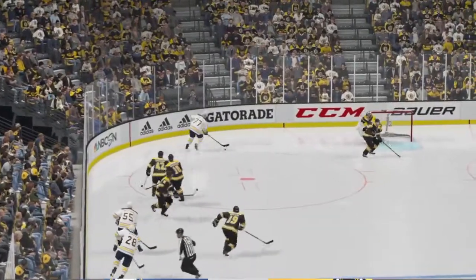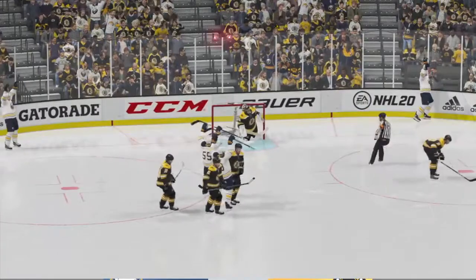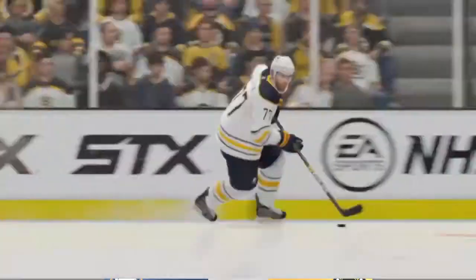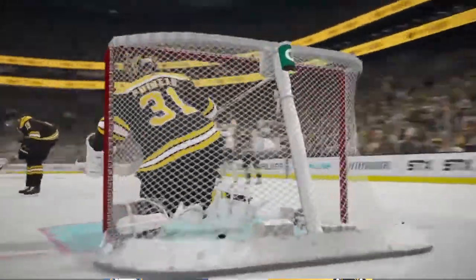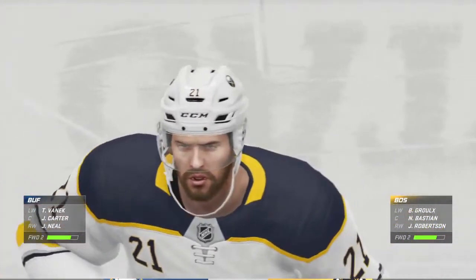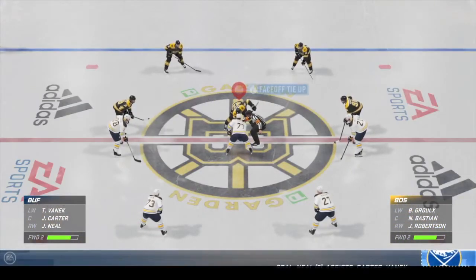Coaches talk about getting to the front of the net, making it difficult on the goalie, taking his eyes away. He can only see the players' butts in front of him — he can't even see the puck. The Sabres have gone ahead here in the third period. They'll want to continue to be aggressive — they don't have enough of a cushion to sit back.